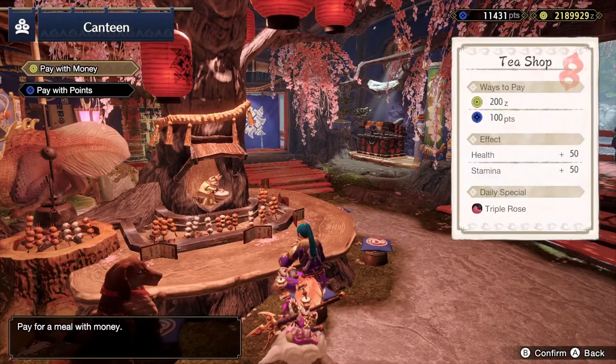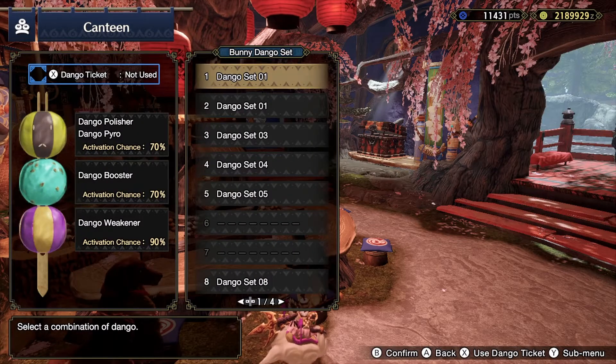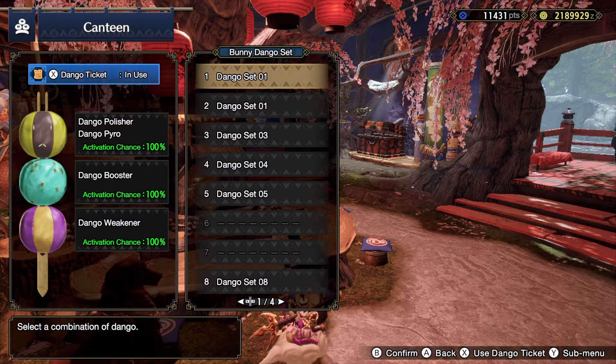I'll probably pay with money. Let's have the usual. Wait a minute — I only have a 70% chance to get these things? Let's use a dango ticket. That's 100% now.